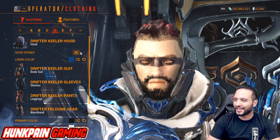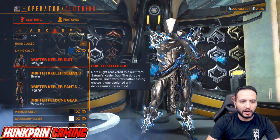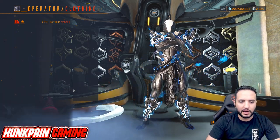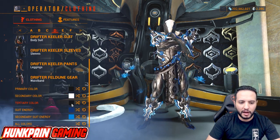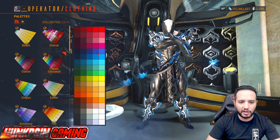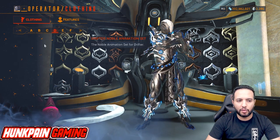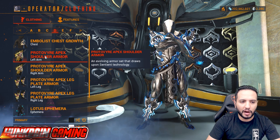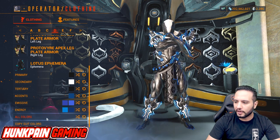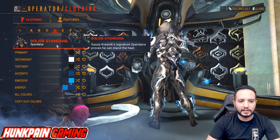Moving to the transference suit: Drifter Hood, lining color from Transmission. Drifter Killer Suit, Sleeves, Pants, and Drifter Feldune Gear. Primary black from Smoke, secondary white from Smoke, tertiary black from Smoke. Suit energy from Transmission, secondary suit energy from Classic Saturated. Animation set: Drifter Noble. Attachments: Immobilist Chest, Protovire Apex Shoulders, Protovire Apex Legs, and Lotus Ephemera — everything copies the suit energy, just press copy suit energy. Syandana: Bulleid Syandana — copies the same color scheme of your suit, just copy suit energy.